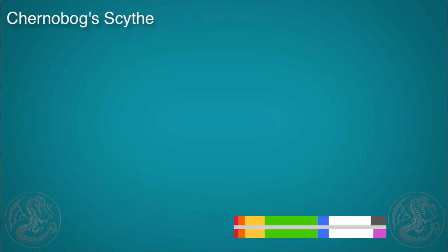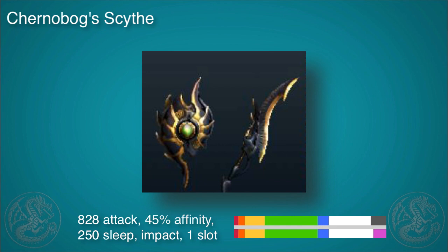It was as if Capcom was trying to get us to make a new sleep bombing weapon — the Shrouded Najarala charge blade is wonderful: 828 attack, 45% affinity, so you're going to want to use this with like a full Camelio set. It's going to be great — 250 sleep, impact, a slot, and great sharpness. This thing is for sleep bombing and it's awesome.